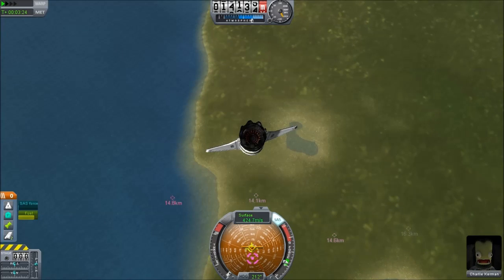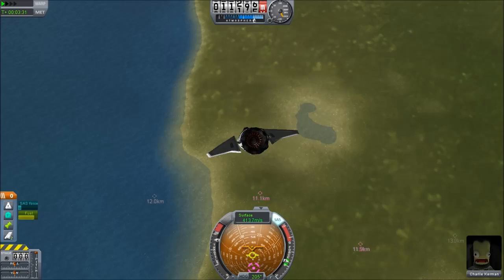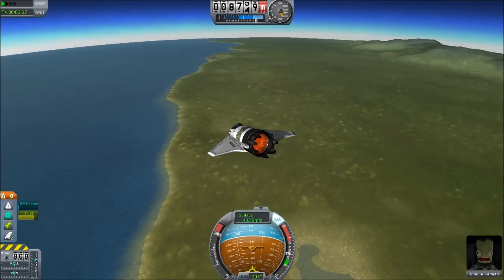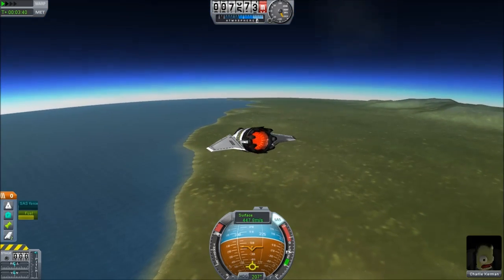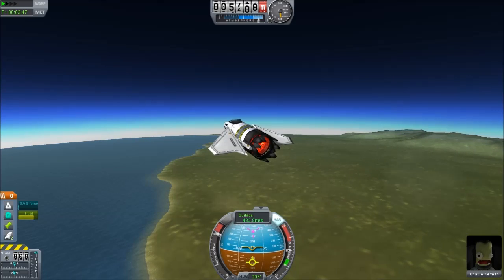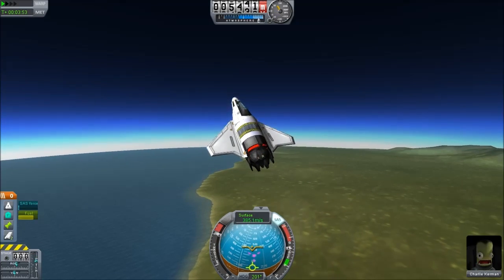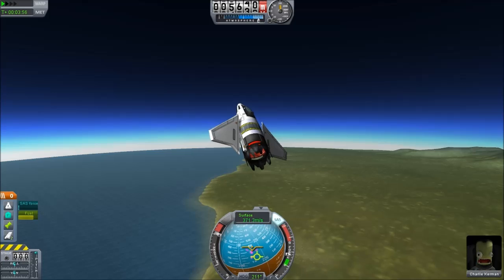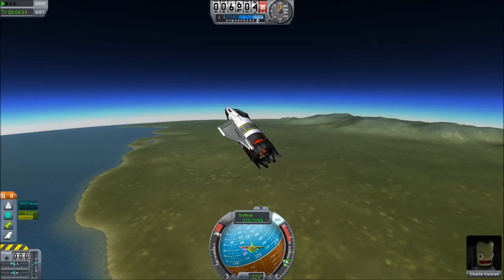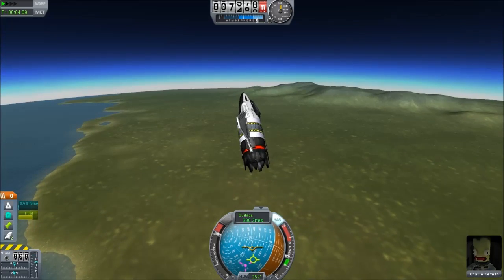You can see all the debris scattered around the space center from previous experiments gone awry. Starting to pull out of this dive — plummeting towards the ground at about 0.4 kilometers per second, so it'll take a good amount of time to slow down. You can see those canards pitched right up, trying to hold the nose up. I put this together in the vehicle assembly building and made sure that the center of lift exactly matched the center of mass — if you get it off, it can be highly unstable. We're out of the dive.